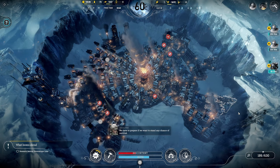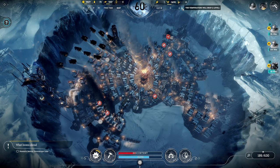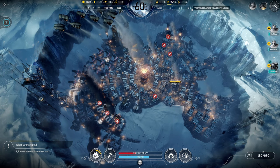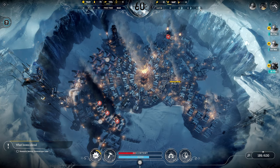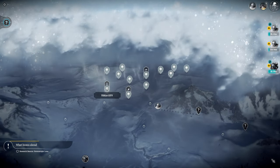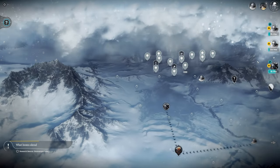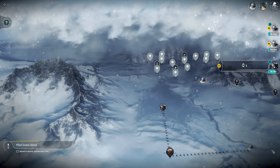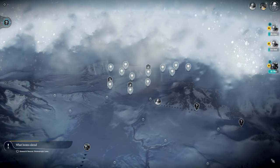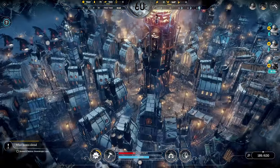Hello everybody and welcome back to Frostpunk. We have a big storm on the horizon — the temperature is slated to drop 30 degrees down to negative 90 in just a matter of days. We're on day 38 and by day 42 we'll be in the storm. We can see it in the distance and it has completely engrossed Tesla City, which means we're not going to be getting any more steam cores. We have one more on its way back — luckily it made it before the storm took over Tesla City, but that's gonna be our last one.